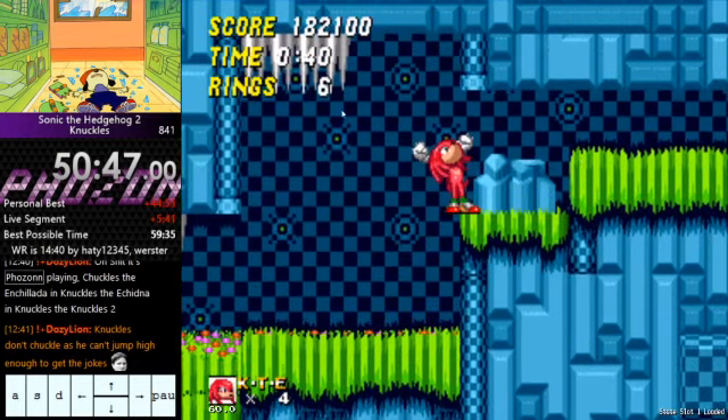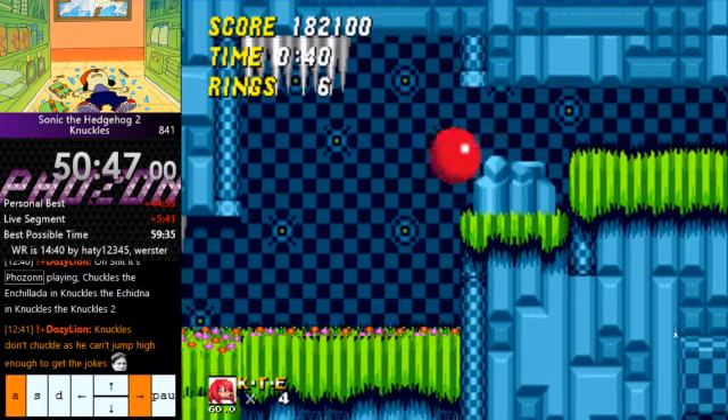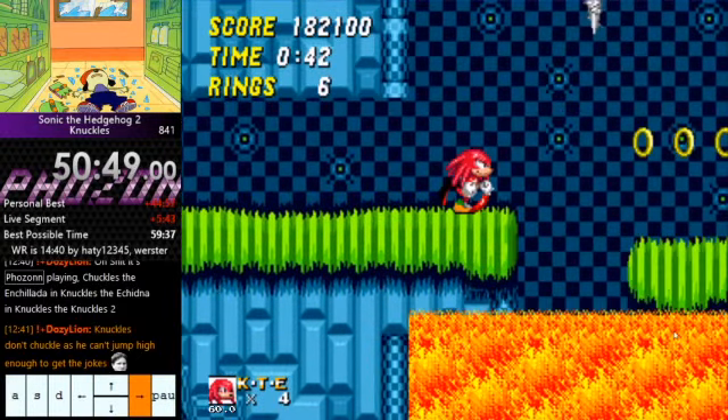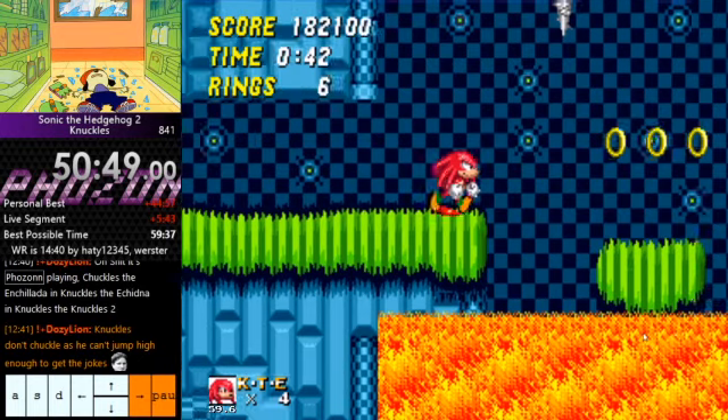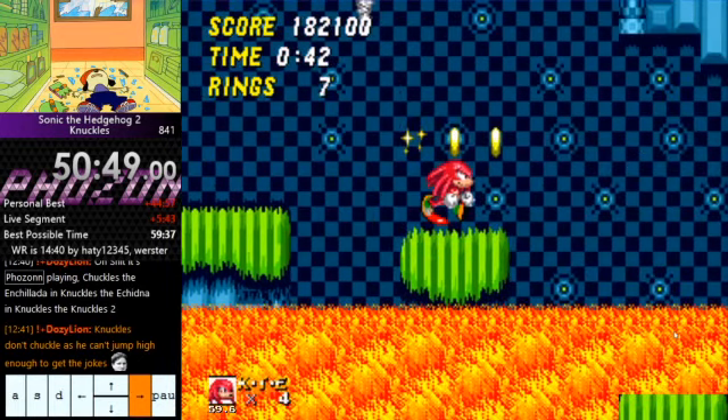If you have no rings at this section — it's possible to have zero rings because you had to damage boost to get glitched through the platform earlier — as long as your spin dash is very fast over here and you jump into the roof in a running animation, your spin dash has to be nice and fast. Just don't roll at this point and you'll run through that ring and pick it up and be safe.